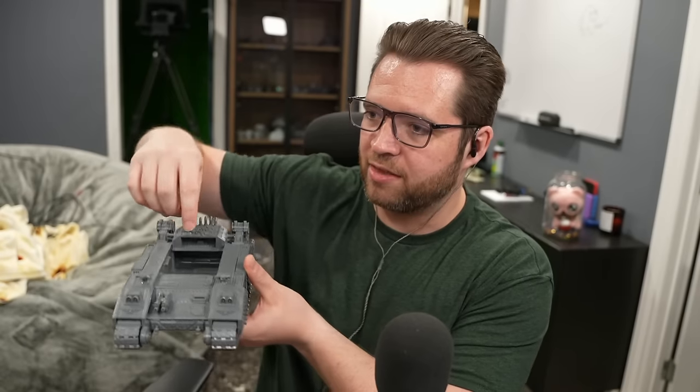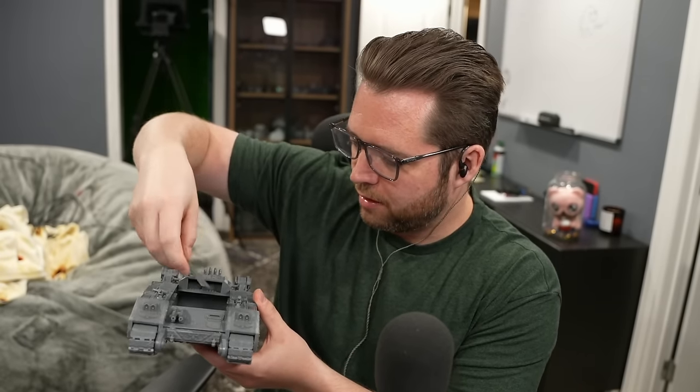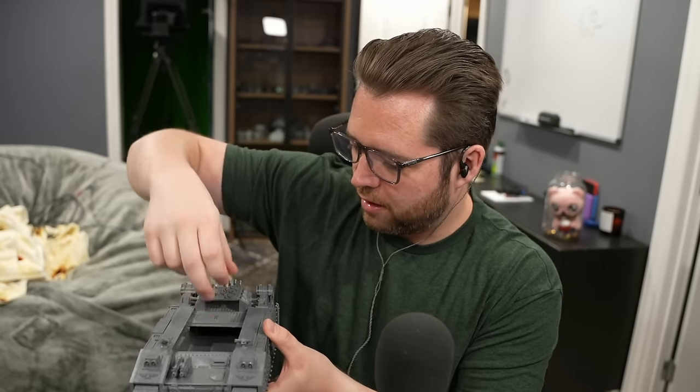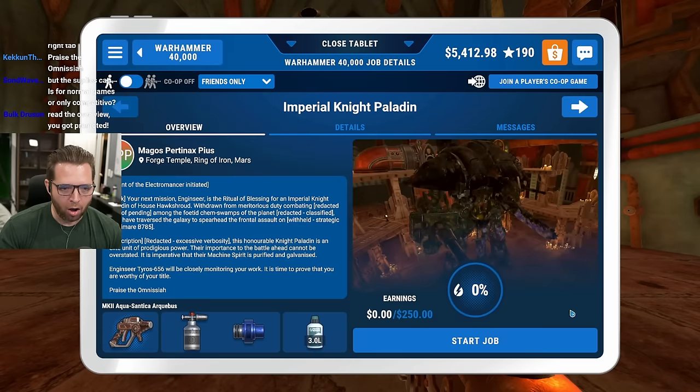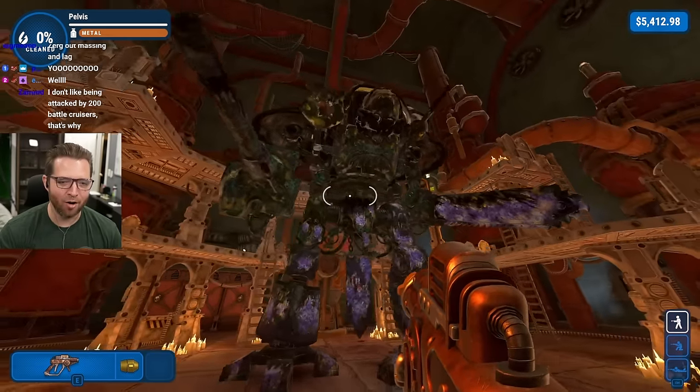This is basically an apartment building on wheels. I magnetized it to do all the various types of barrels. I can take this, flip it over, put this on the side, take the top off, and turn it into a Storm Lord or a Doom Hammer or any of the other kinds of weapons you'd use from this chassis. The Rogal Dorn and the Baneblade are very large.